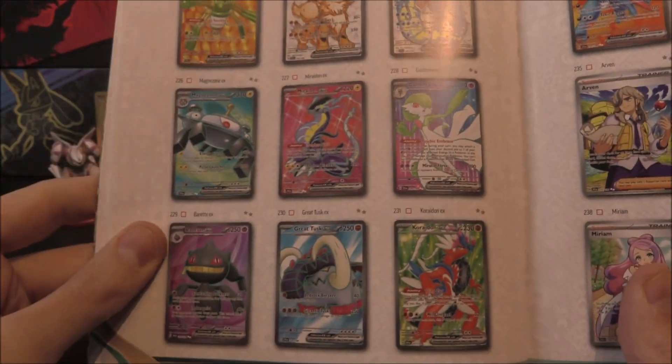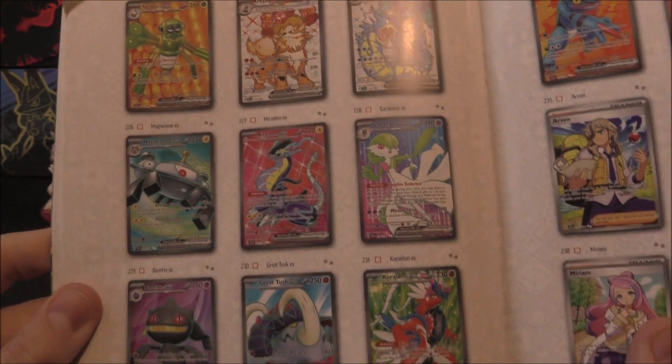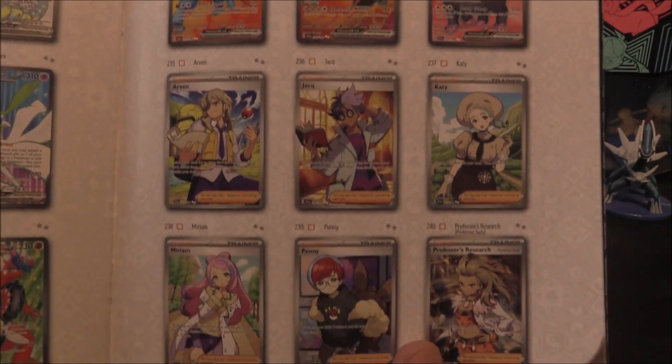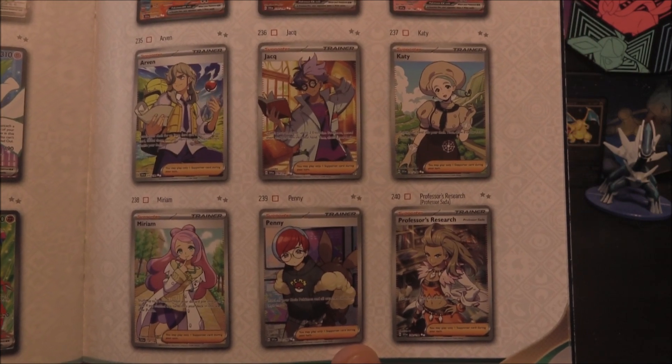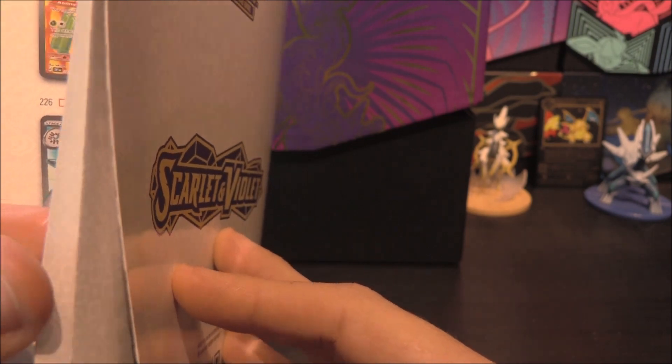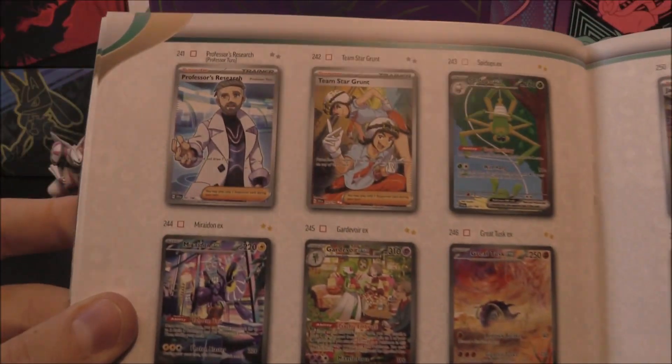Then we go into the Full Arts here, so you can have a little look at some of these. Hopefully we can pull a few of these as well. The Trainers as well - a nice selection of Trainers. Great to sort of see them in card form here. About eight Trainers there.